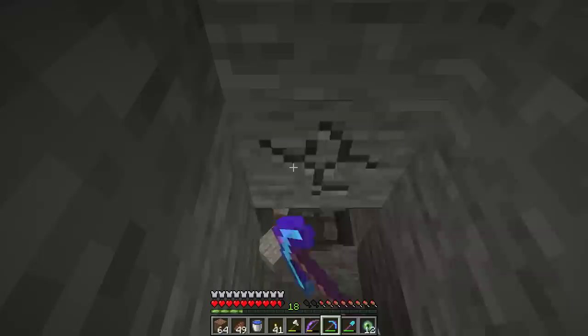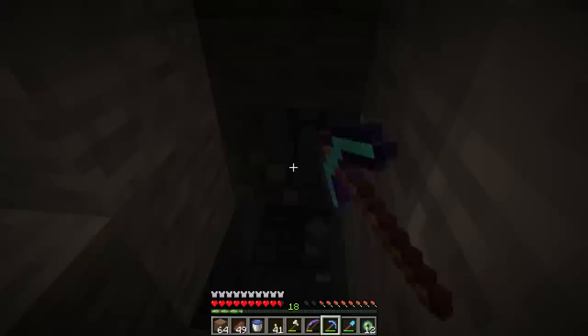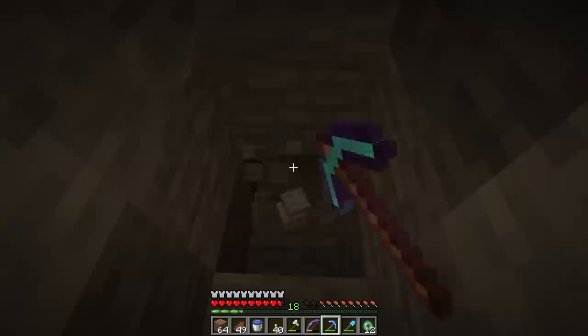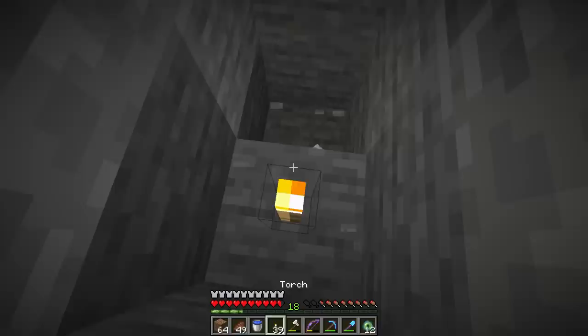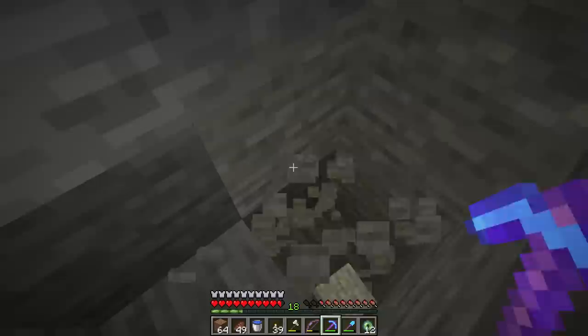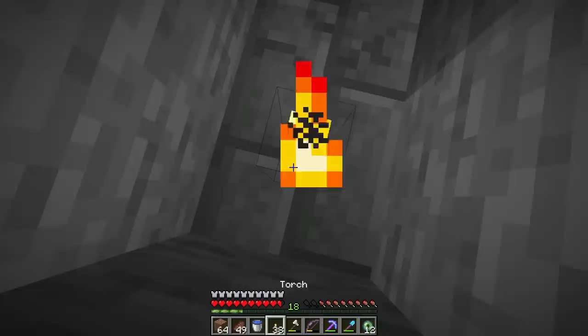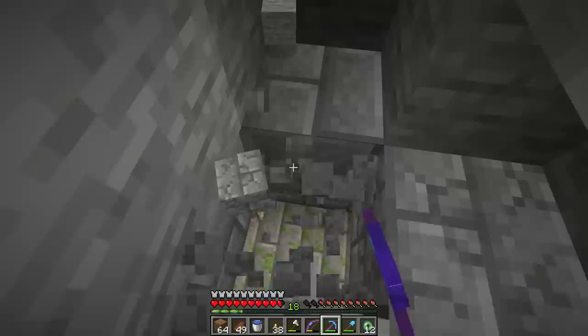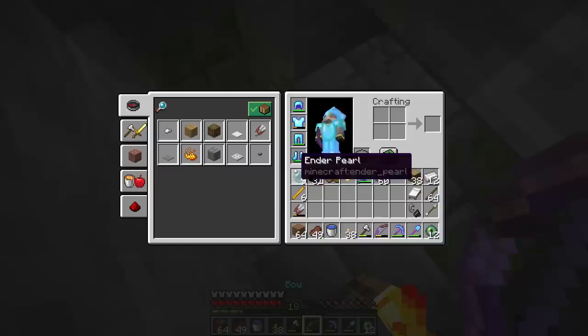I'm going to take a gamble and say our stronghold is down here below the ground. Strongholds spawn deeper in your world but not crazy deep — they shouldn't be all the way down at Y12, they should be more like Y40 or Y30. Whenever you think you've found your stronghold, start creating a spiral staircase going down right under wherever your Eyes of Ender were going. If you start hearing mobs that's a good sign of a cave, and if you see any stone bricks or silverfish, that's an even better sign — you've found your stronghold.